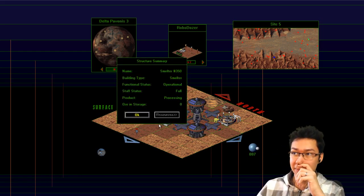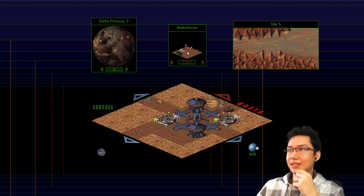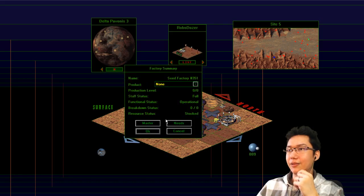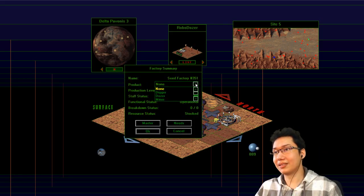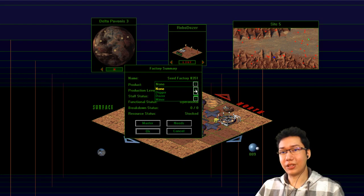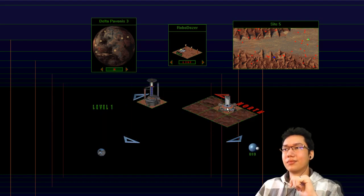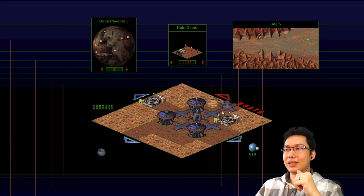The building's done — the Smelter is operational. Let's keep dozing this land. We now have the Seed Factory choosing a product. I never did this when I was a kid. It'll tell you news emails from your colonist management. There's a truck — I'm sure trucks are important but I've never built a truck in my life. We'll build a truck. And we have the underground — this is the way underground. Do we have things to build here? Robo Digger — we want to start expanding this, going south.